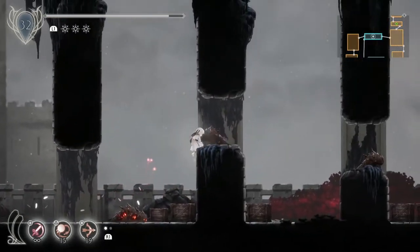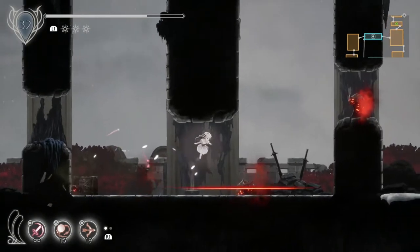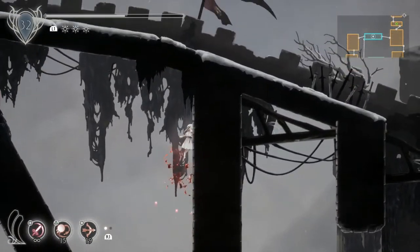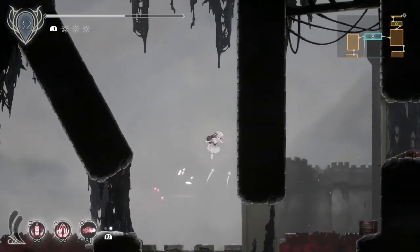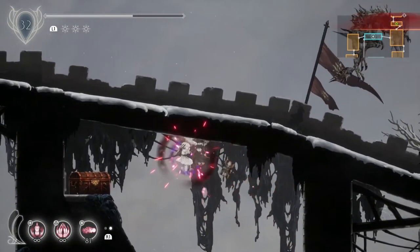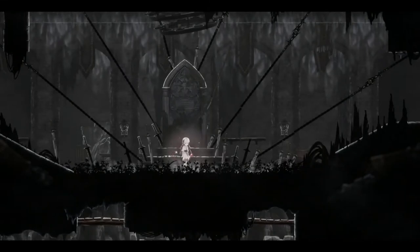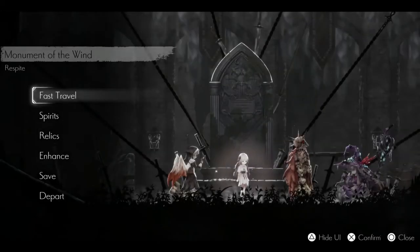We're heading across to collectible 131 — this is the Amulet Plus 20, so it gives you 20 HP. Just make your way across there. I failed on my first attempt, forgot what I was doing for a second. There you go — in that chest is the amulet gem. Then return to respite and we'll be warping to another respite.